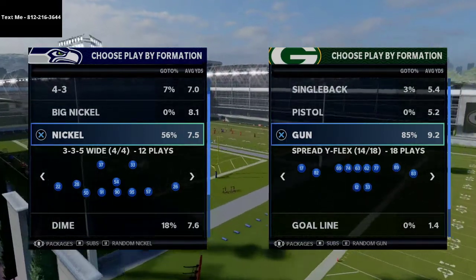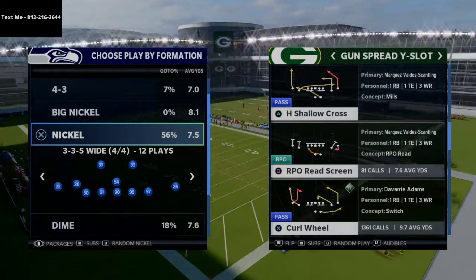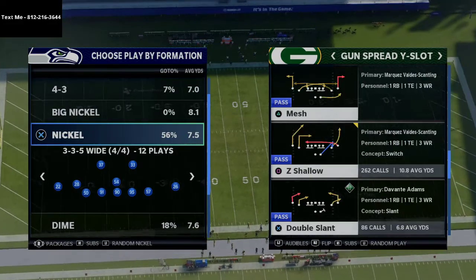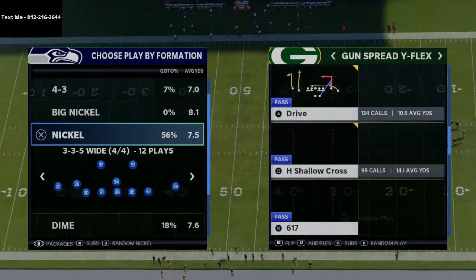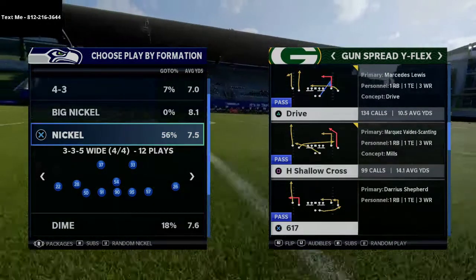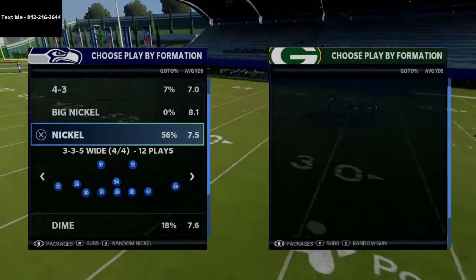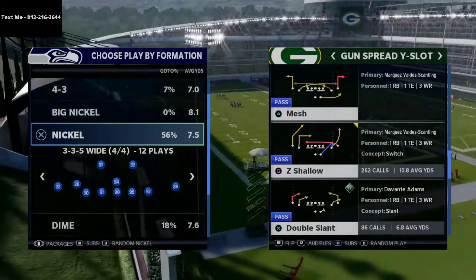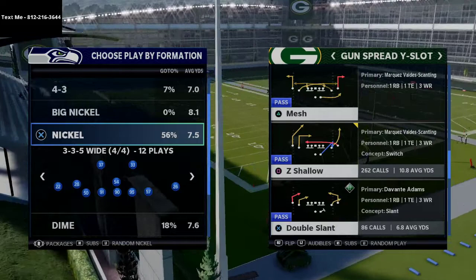The play we're going to be talking about today is a concept you can use out of Spread Wide Slot and Spread Wide Flex — two concepts in particular. The first one is out of Spread Wide Slot and we're going to be talking about the Z Shallow play. The second one is out of Spread Wide Flex and we're going to talk about H Shallow Cross.